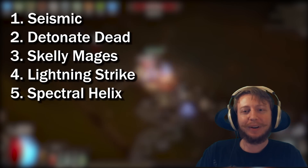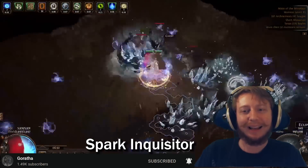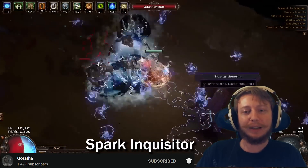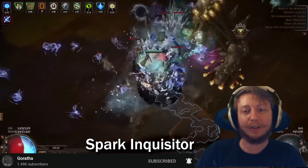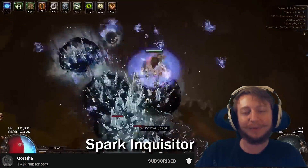The first build we'll talk about is going to be Garrotha's Spark Inquisitor, which has been getting a lot of attention recently and for good reasons. Spark fills the arena with projectiles and has huge regen through Inquisitor, which lets you have this comfy playstyle with Herald of Ice kind of popping for clearing.